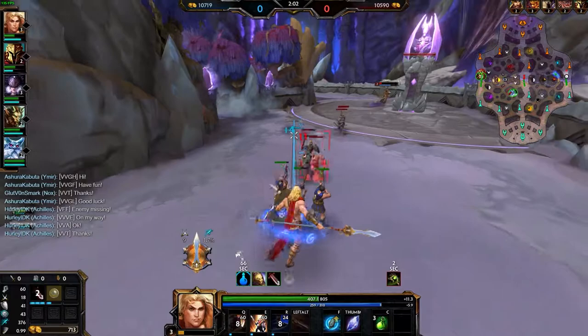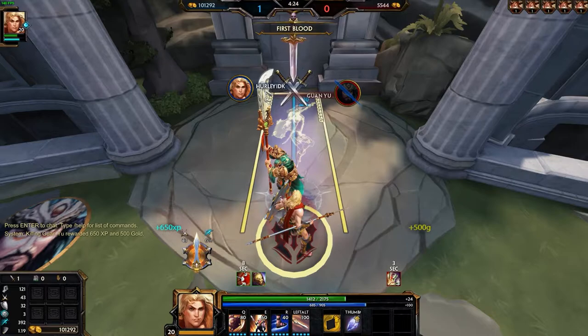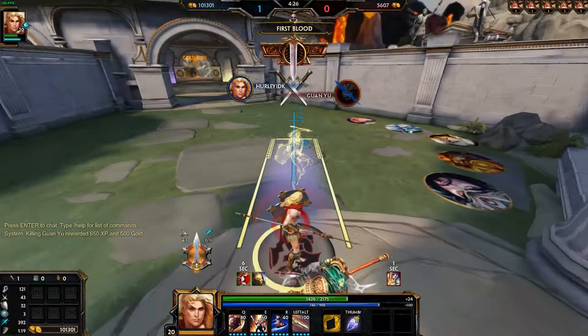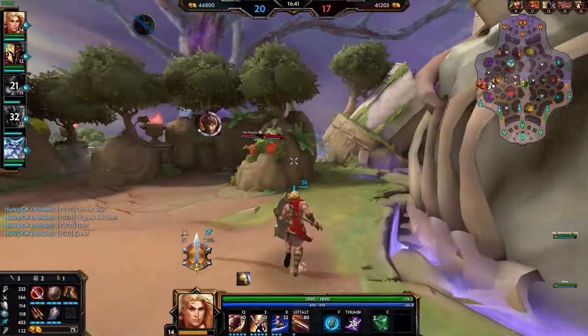Executions are always going to be a huge advantage to have in this game, and so Achilles' ultimate is forever useful. Achilles rises into the air, being CC immune, but damage taken is increased by 10%, before dashing forward and instantly killing an enemy god below 30% health. If this god is killed, the ability can be used again, and again after that if another is killed. The damage Achilles takes is increased by 10% for each use, so watch your health bar when using his ultimate.